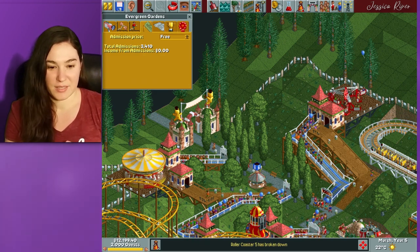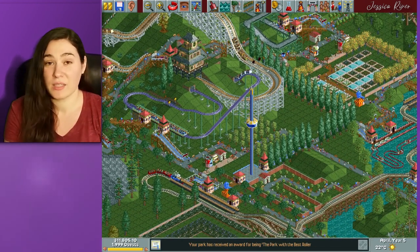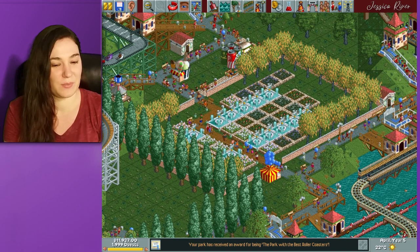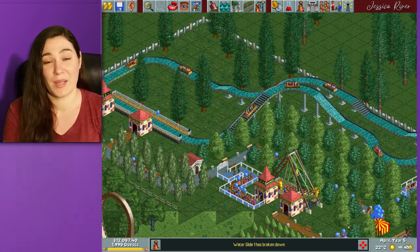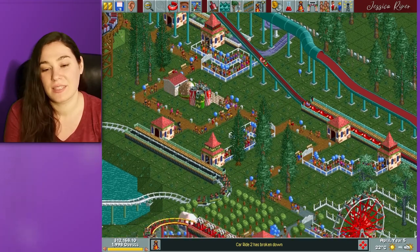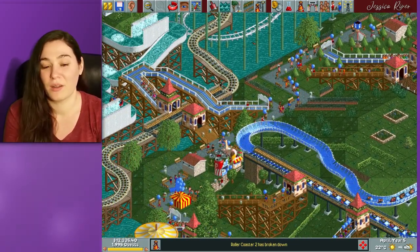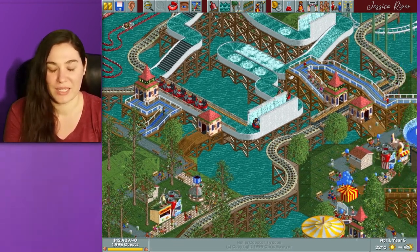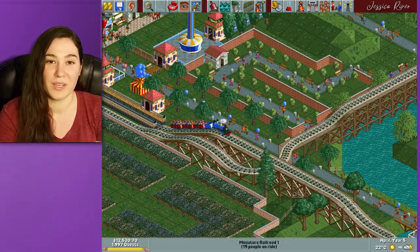Now we're going to look at one of our prettier parks — Evergreen Gardens. This park map is already really pretty looking and really big, so you have a lot of opportunity here. However, I like to try to cut off the paths when I first start using this park, because otherwise the guests get really lost due to all the different areas they can go into. I usually try to keep the paths as simple as possible and put a lot of decorations to make this park look really pretty. They already have a lot of cute unique designs with the scenery items. You can also see guests holding balloons, and I love giving guests different souvenirs and seeing them hold them, which is really cute.